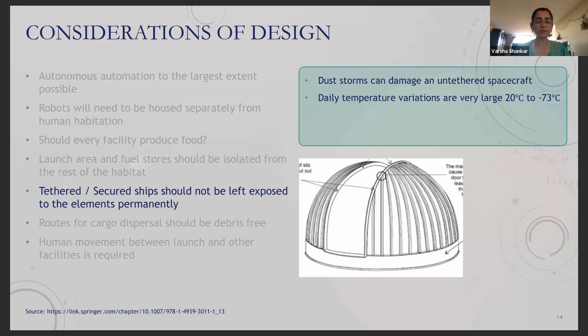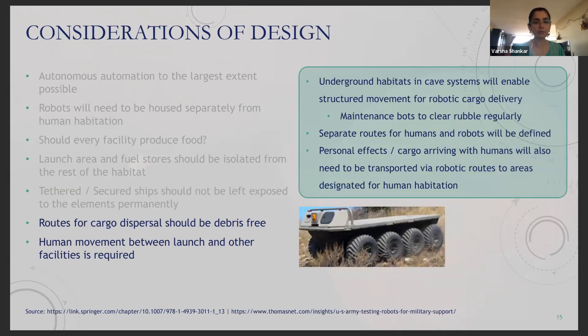Any ships stationed around the habitat should not be left untethered or exposed to the elements, because dust storms and daily temperature variations between 20 degrees to minus 73 degrees Celsius can cause quite a bit of damage. And since human and cargo movement will be required throughout the habitat, these routes will need to be maintained and kept clear of debris.